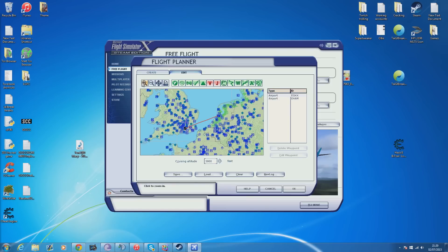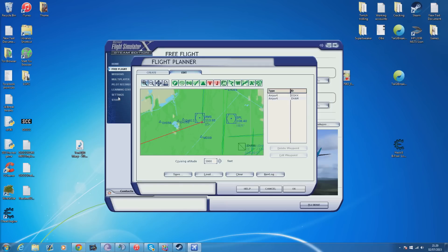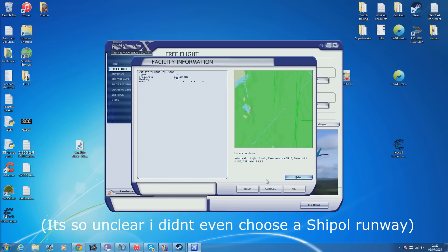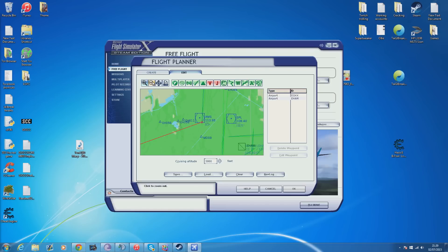I'll just leave it direct for the simplicity of the video. So next we're going to click find route. Basically what we're going to do is get our GPS and our autopilot to follow this red line across. Next we're going to click on Amsterdam and zoom in. There are little ILS feathers — these sort of little green feathers that you can just about see. Basically what this is, is what allows your autopilot to catch on.